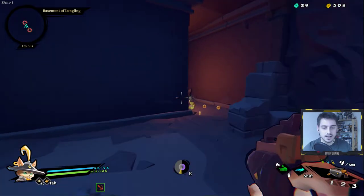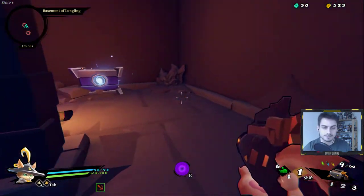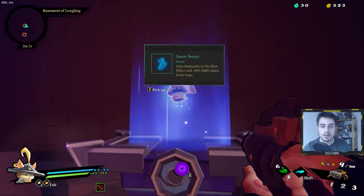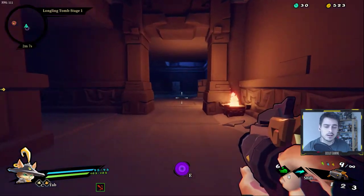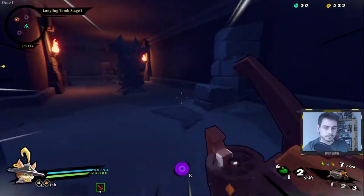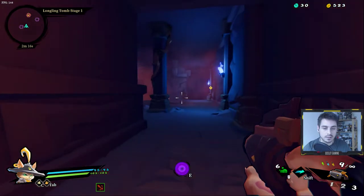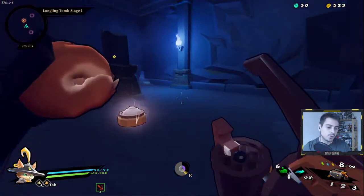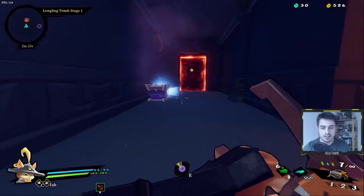Currently there are two characters in the game: there's a doggo and there's a catto, and they've got different abilities. The cat is who you start with — they've got an E ability that basically freezes enemies, but you can later spec it into dealing damage. It's pretty great.